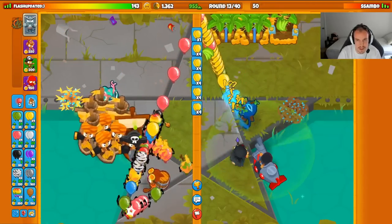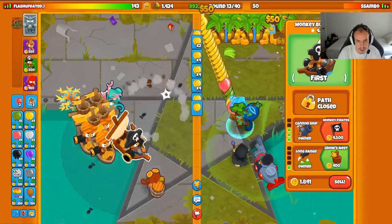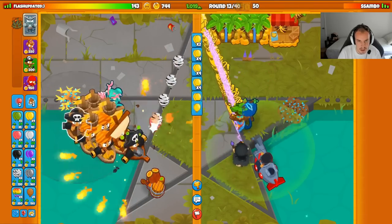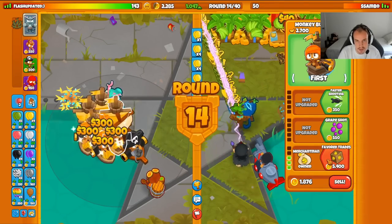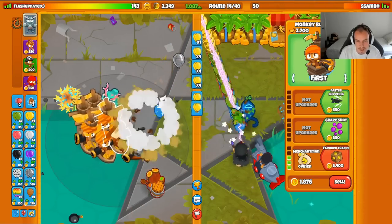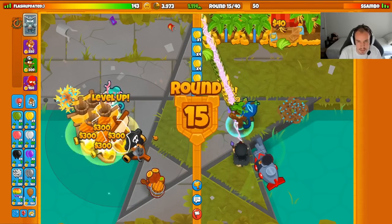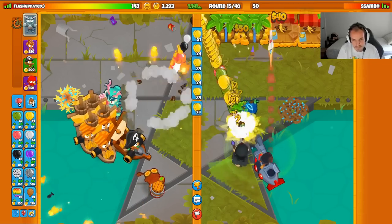We're in a pretty solid spot financially. They send me a big region rainbow rush — I'll probably need to get up a canship with monkey pirates. The next thing I do is I'm actually not going to go for another merchantman; I'm going to start saving up for a favorite trades. Favorite trades is more efficient than the merchantman, and it'll help me out a lot against rushes because it adds the plus 10% sellback value to all towers in range — and all my towers are in range of this one.